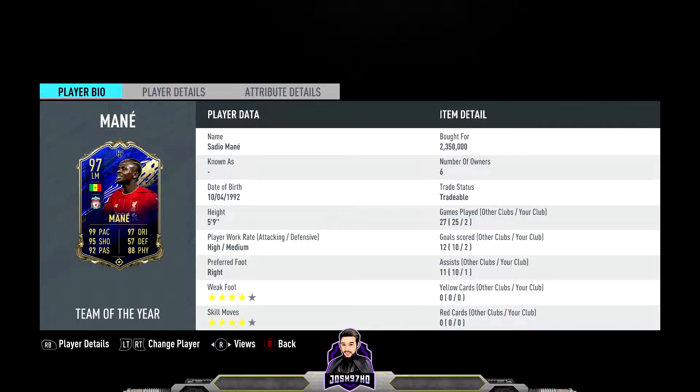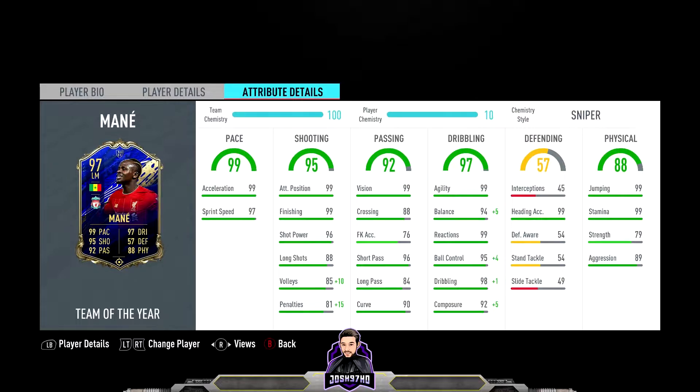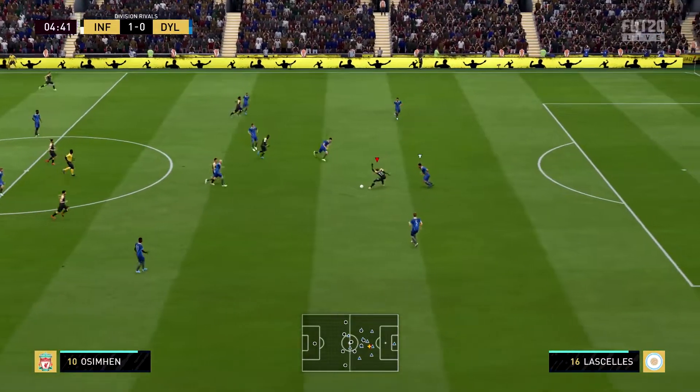He has four-star skills, four-star weak foot, and a high/medium work rate. He's costing about 2.3 million on both consoles right now, so he is a very expensive player — but you are getting an insane card with insane stats. He's got 99 acceleration and 97 sprint speed, so he's absolutely rapid. His shooting category is 95 with 99 finishing and 99 positioning — 99s pretty much everywhere. Is he going to be incredible in game and worth that 2.3 million coins? That's what we're going to find out.